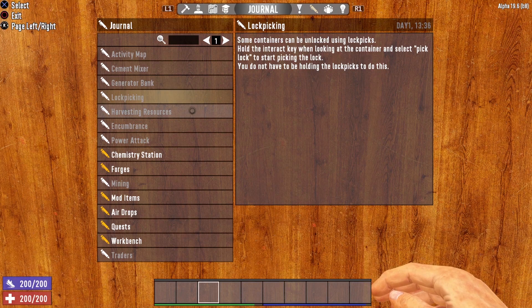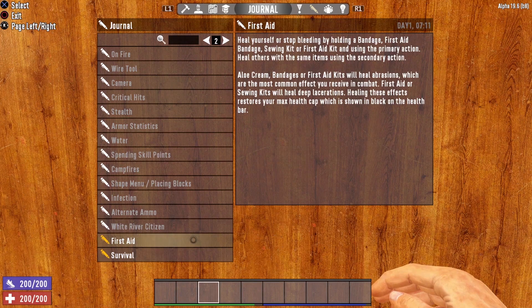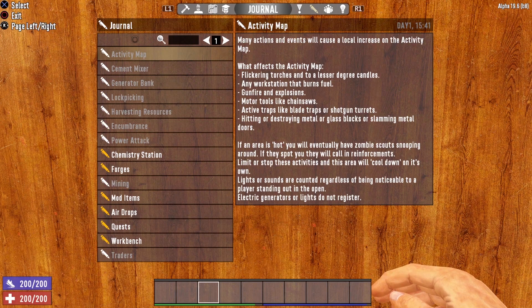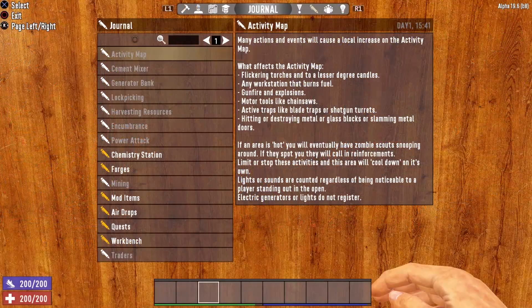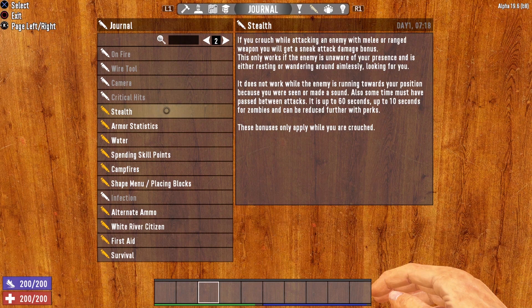The journal menu gives you basic info on things like survival and first aid, as well as some more advanced information on things like the chemistry station, the wire tool which you need for electricity, and cameras, which are more of a late game item. The journal menu is similar to the load screen tips you see while your playthrough is loading. However, the benefit of the journal menu is that it can be accessed anytime, and it is absolutely chocked full of extremely useful and helpful information.